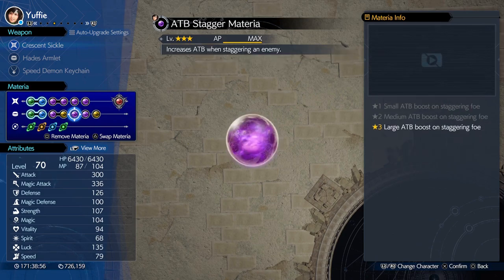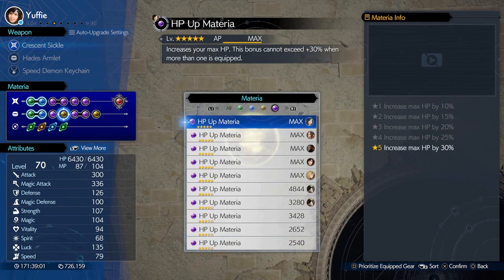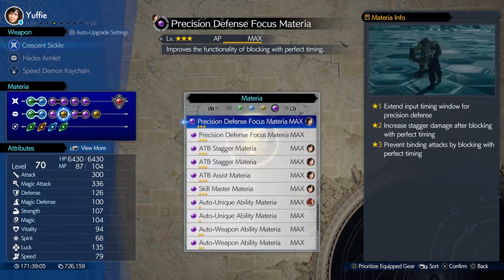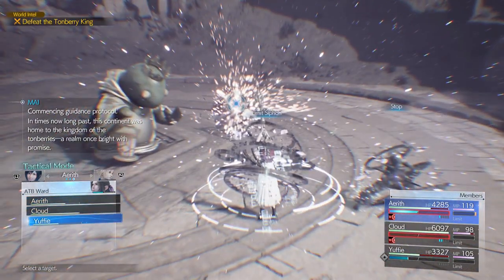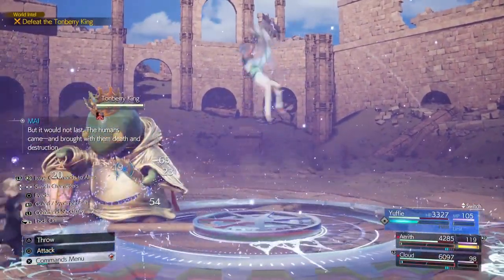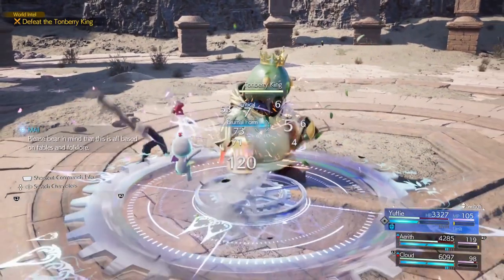That way you have unlimited mana while casting your spells and also you get some HP back. That is all the trick you need to learn. As for the gameplay, just put up an ATB ward on Yuffie and cast haste on Yuffie, then Yuffie spams Brumalform. She gets ATB for everyone and you can do anything you want then.